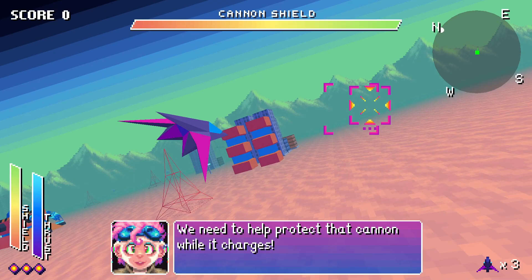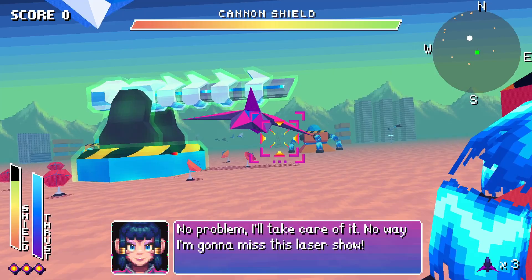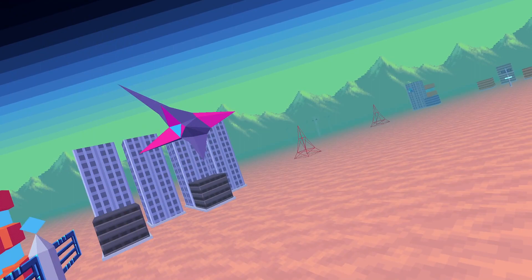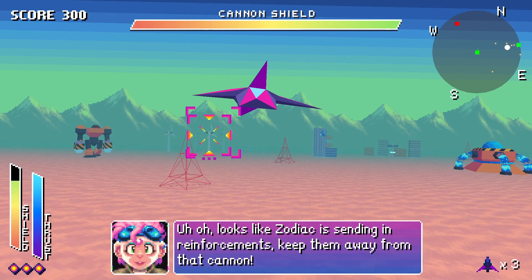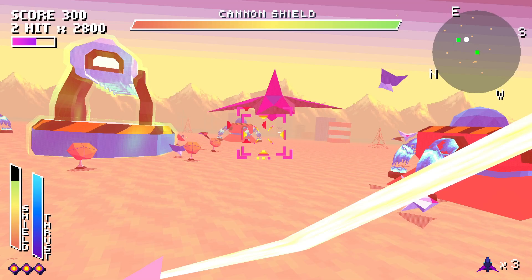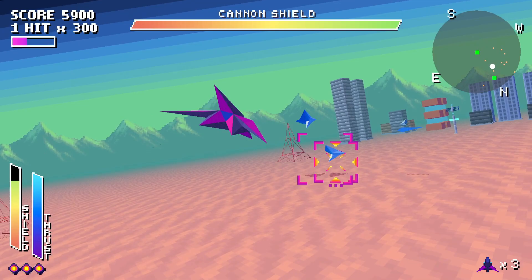A rogue asteroid has been redirected towards the planet. Cannon shield — look, we can turn in any direction. We need to protect the cannon. This looks good! Zodiac is sending in these mechs and we've got to protect the cannon — very cool. I have bombs — three bombs, I couldn't remember.